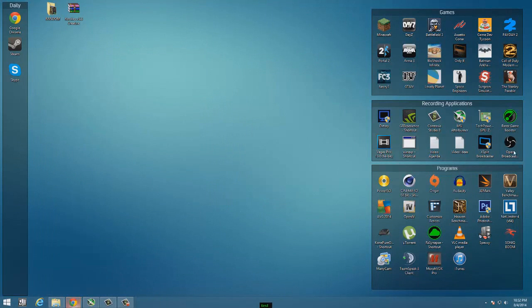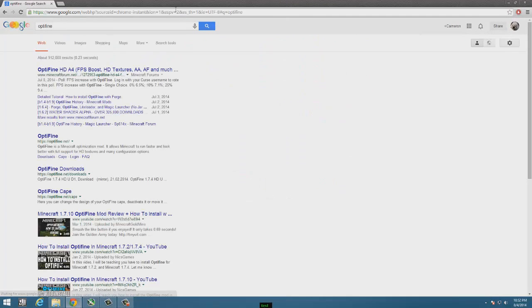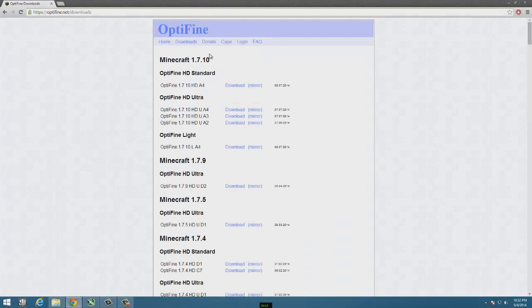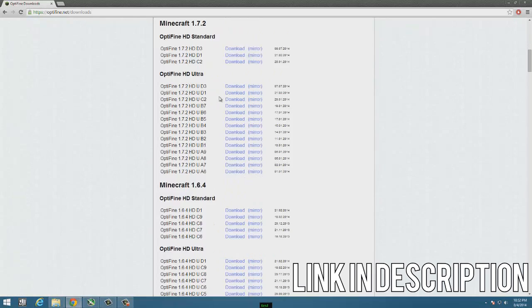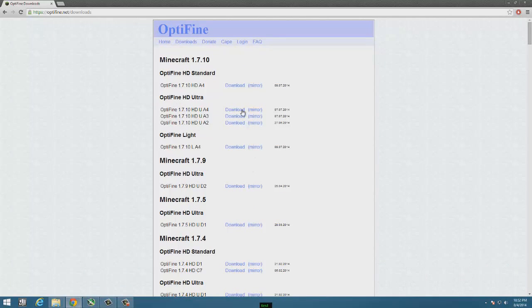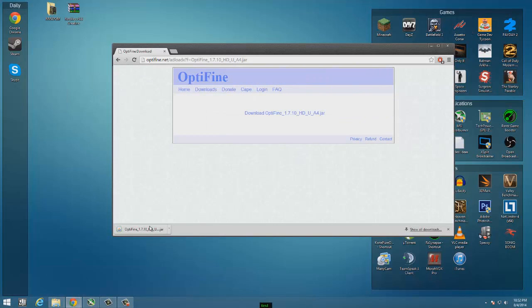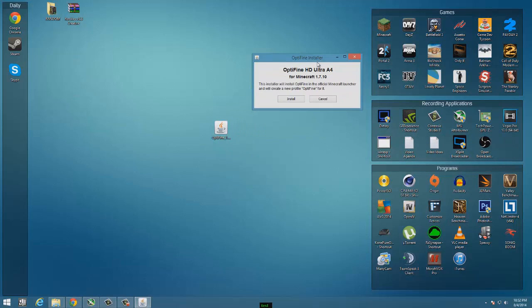Last but not least is Optifine, which is probably one of the best tips in this entire video. For some people it can increase your FPS by over 200 frames — that's a pretty big increase. Just go to the Optifine website and go to their downloads page. Find the version you're running — if it's the most recent, it'll be at the top. I usually download the Ultra version, the newest one at the top. Download it and put it on your desktop. Then just left-click it and click Install — that's literally all it takes and you're done.